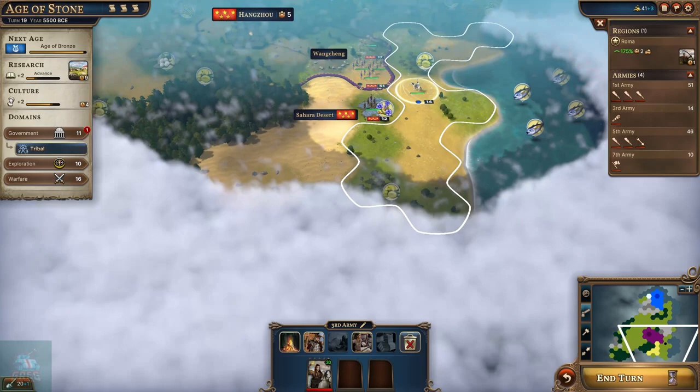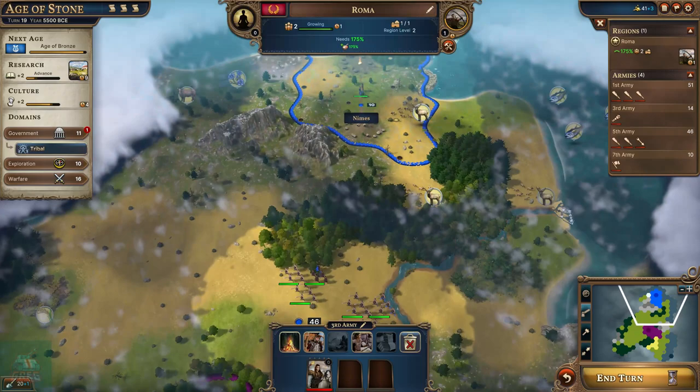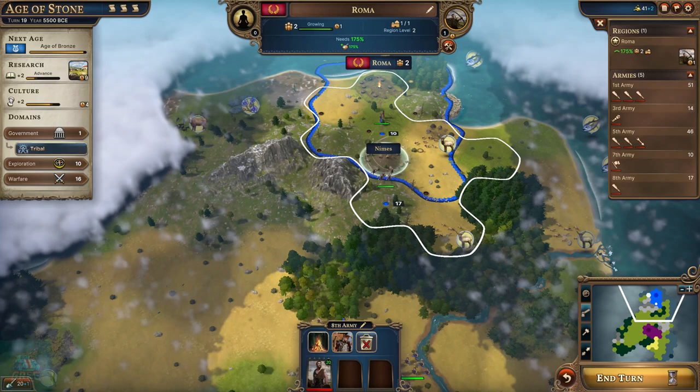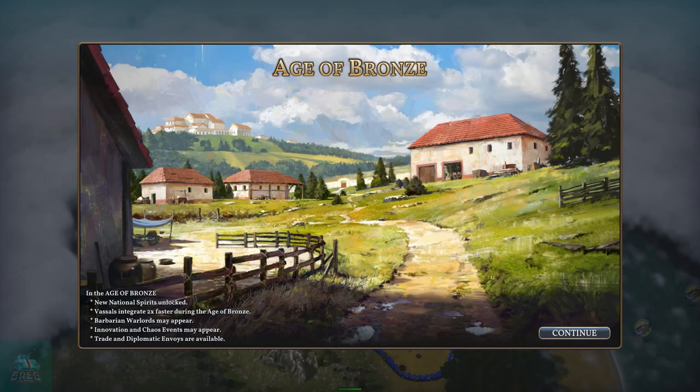Tons of fish - a crazy amount of fish. Level 5 city with walls - that's going to be a bear to try to take. Might actually grab some more units while we can. We've entered the Age of Bronze - or rather, the Age of Bronze has been unlocked by Greece. We won't be able to use any of these abilities until we actually enter the age ourselves, which we are five turns away from.